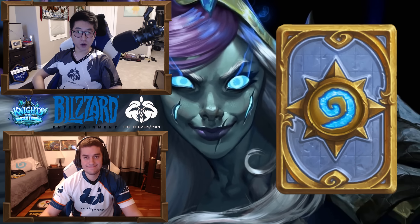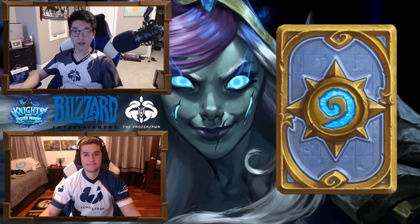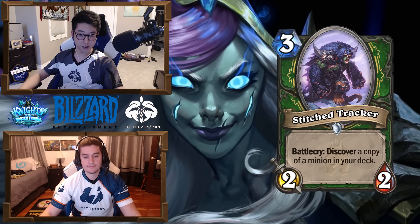What's up guys, Frozen Pwn, Ratsmah, and VLPS here, and we're here to introduce the new card. We have a card reveal for the Stitched Tracker, a 3-mana 2/2 Battlecry: discover a copy of a minion in your deck.